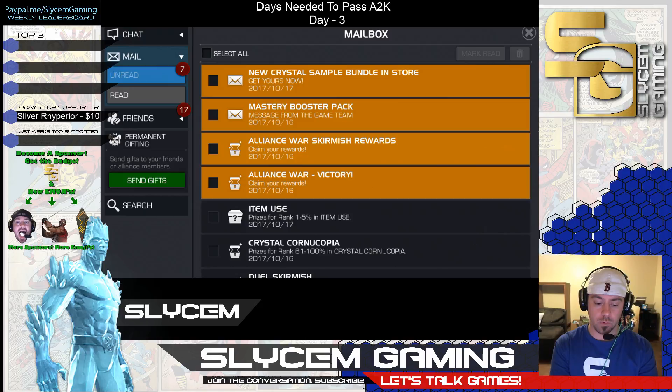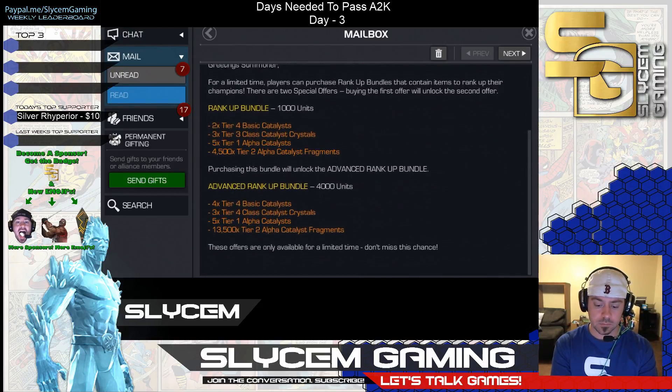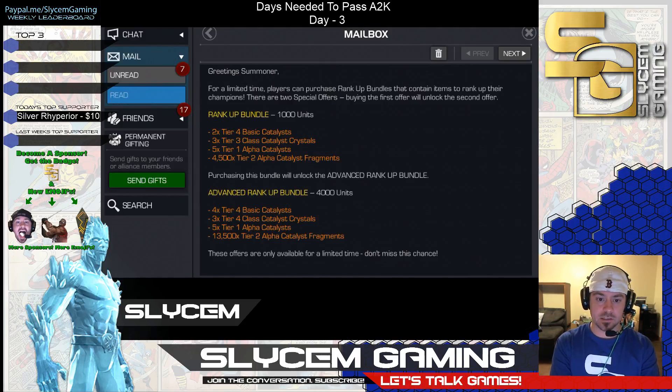Let's go take a look at what it means past that. Once you're past the 1,000-unit offer, you now have the 4,000-unit cost Advanced Rank Up Bundle. This offer is totally different — this is geared for that next step. It includes 4 T4 Basics, 3 T4 Class Catalyst Crystals, 5 T1 Alphas again, and 13,500 Tier 2 Alpha Catalyst Fragments.